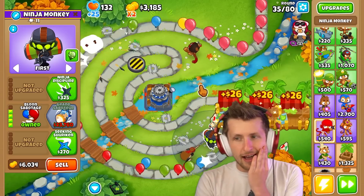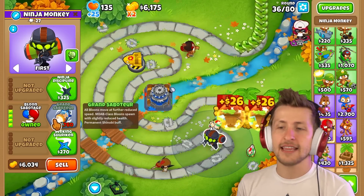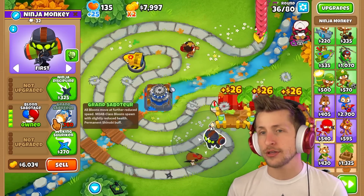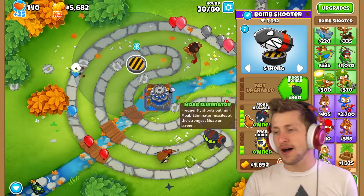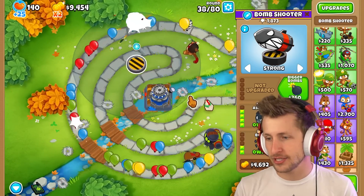I don't notice it much at tier 3. The Grand Saboteur has all balloons move at further reduced speed, and MOABs spawn at slightly reduced health — that's where it's going to be a lot better. We're going to have to deal with the MOAB, so I'll buy the MOAB Assassin — it says it shoots out mini MOAB Assassin missiles.